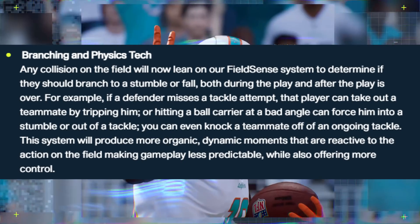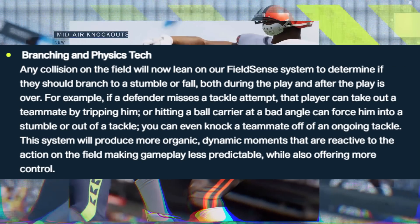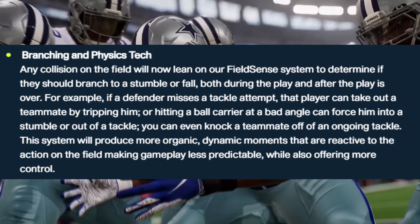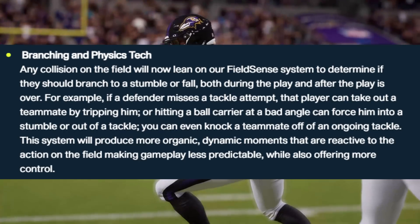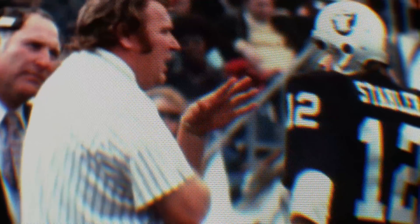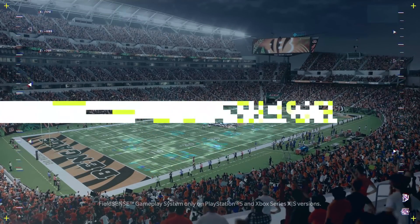Branching and physics tech. Any collision on the field will now lean on the FieldSense system to determine if it should branch to a stumble or fall, both during and after the play. For example, if a defender misses a tackle attempt, that player can take out a teammate by tripping him, or hitting the ball carrier at a bad angle can force him into a stumble. You can even knock a teammate off of an ongoing tackle. This system will produce more organic dynamic moments that are reactive to the action on the field. From playing the game, this is true — there are still areas to improve, but for the first time in a long time in Madden, you're going to see a lot more organic outcomes and independence of each individual player on the field.